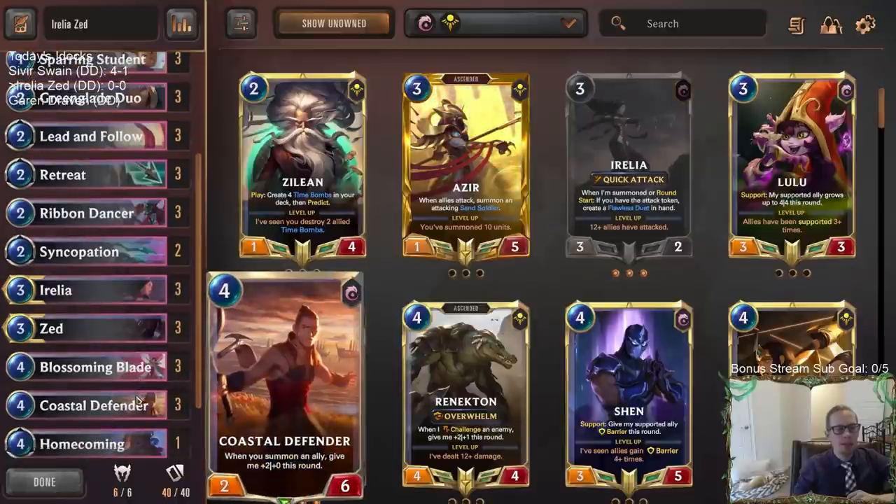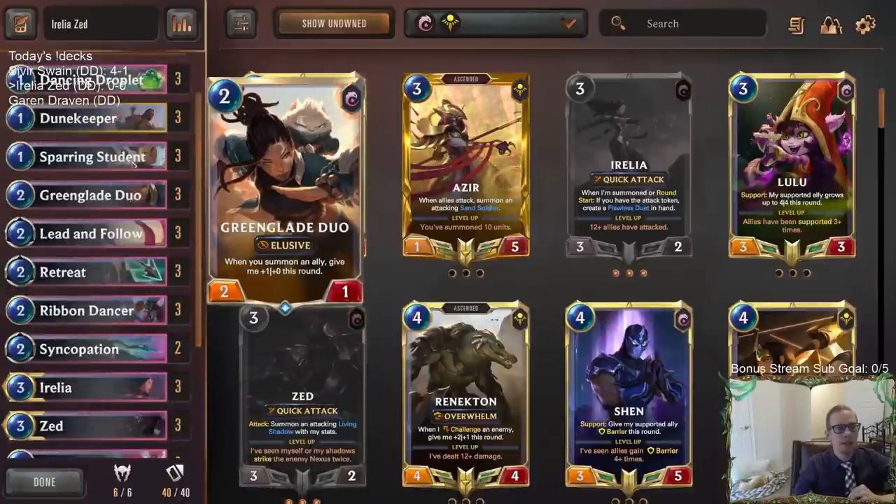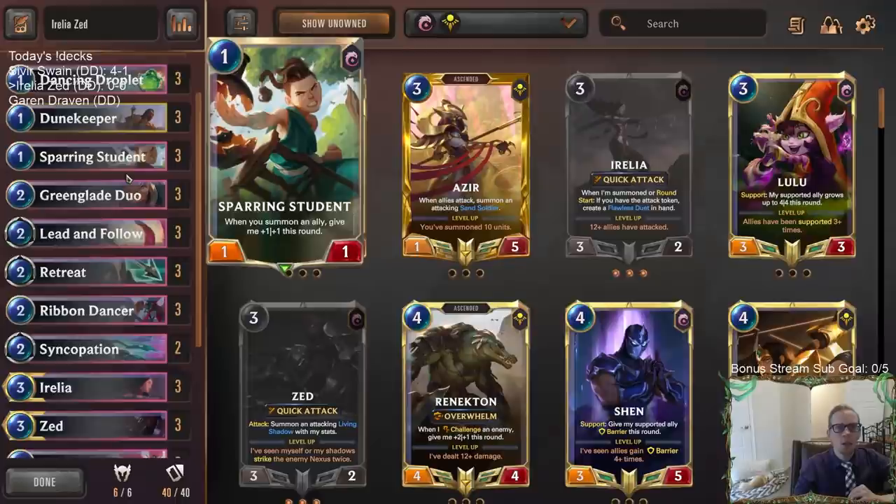We're also playing Coastal Defender — three copies. When you summon an ally, it gives plus two, plus zero this round. The hope is we can get a lot of summons in a round and make Coastal Defender super big. We also have Green Glade Duo and Sparring Students that do the same thing — only plus one for summons — but think how many times you've seen Sparring Student be like six power.